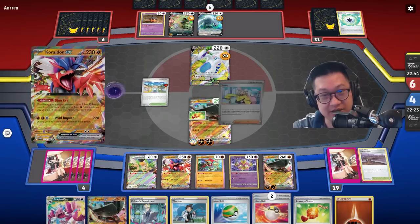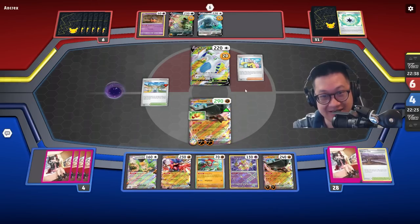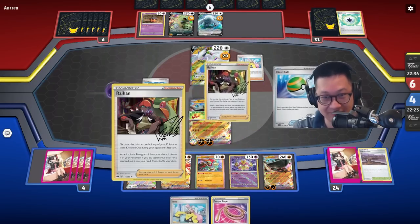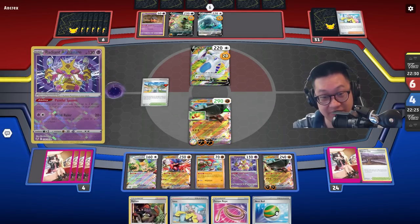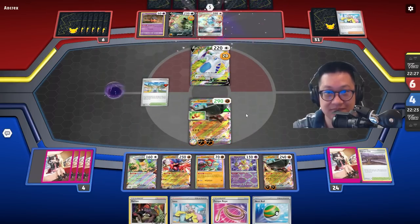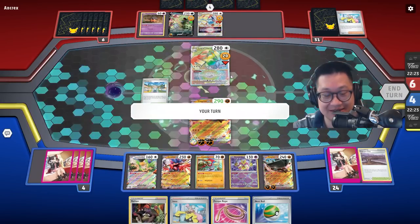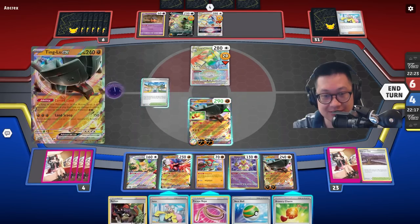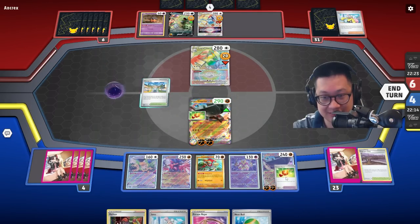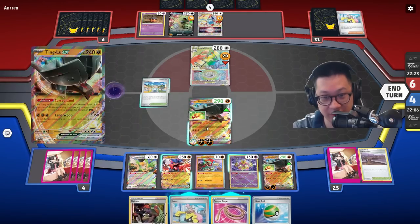I think I might actually get Koraidon up here. So that's not Boss — looking for Boss, looking for Lumineon here. That's really stopping them. And I kind of got no energies, but having a Raihan is real good here. All right, now healthy Lugias all around. I think we just attack here. Making this tanky is really good. Since you're about to go out, you're ready to go here.